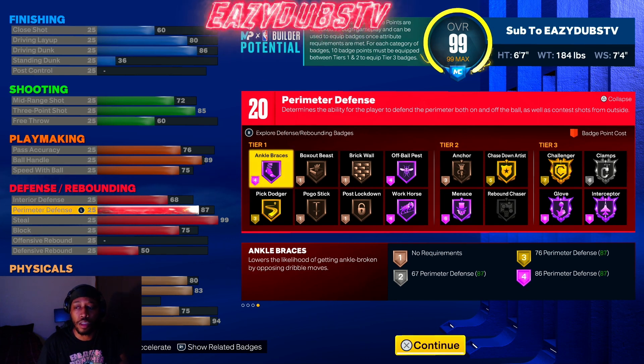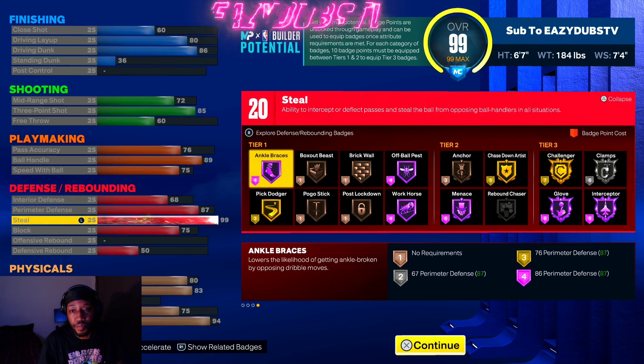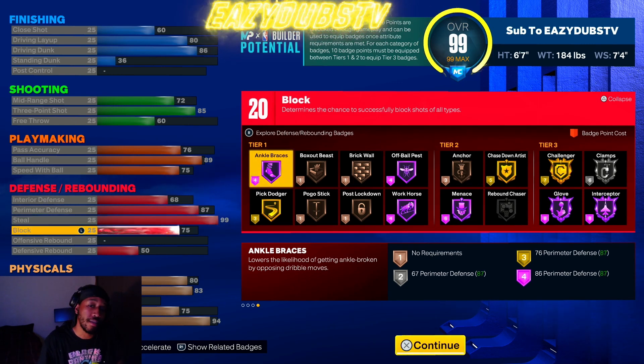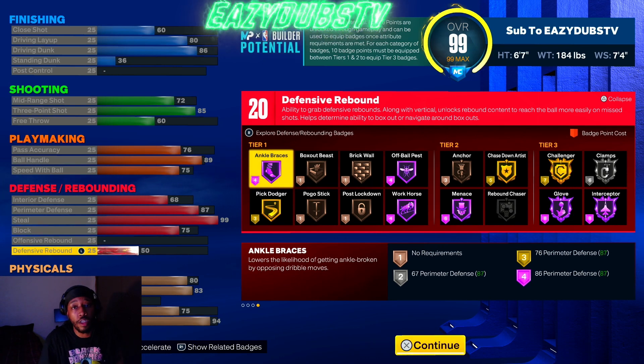Trying to get clamps to the gold tier is gonna make you mess up other stats. Are you really gonna sacrifice seven defensive badges to get Gold Clamps when you have Hall of Fame Glove and Hall of Fame Interceptor, thanks to having a 99 steal? Everybody knows that this year steals are the most broken thing on defense. In every 2K, offensive players move faster than defensive players, so Hall of Fame Glove and Hall of Fame Interceptor are gonna help you get the ball right back. 75 block just so you can get Gold Chase Down Artist — chase downs are nerfed this year, but having gold isn't a bad option, and 50 defensive rebound gets you that extra badge.